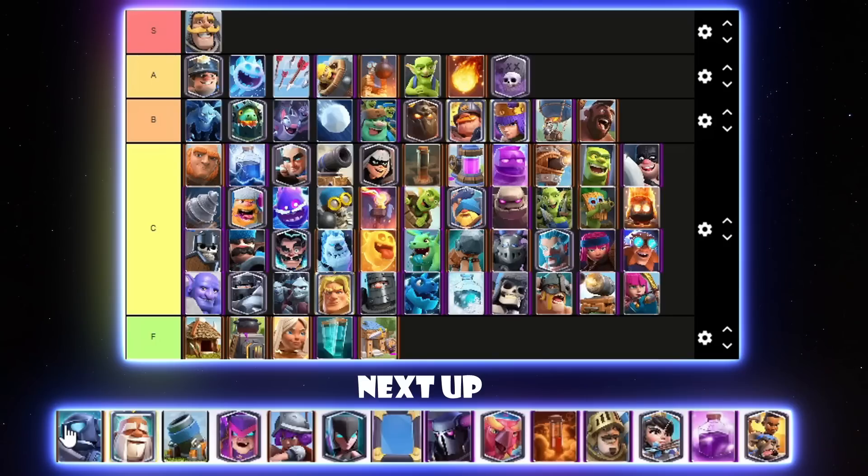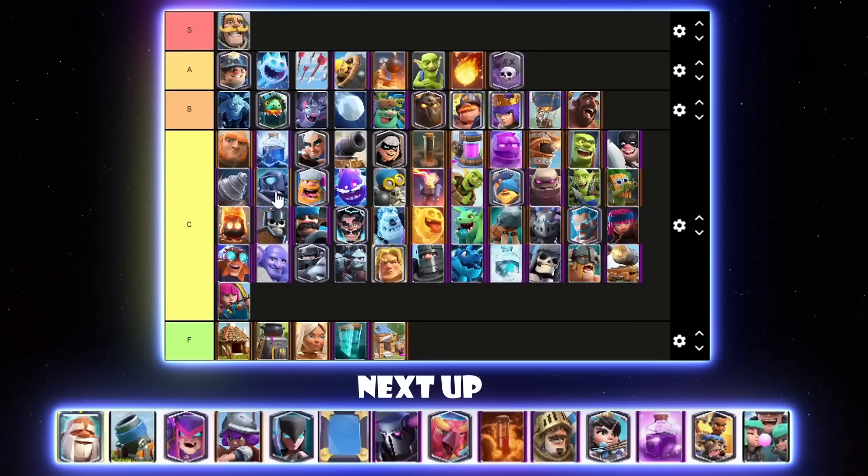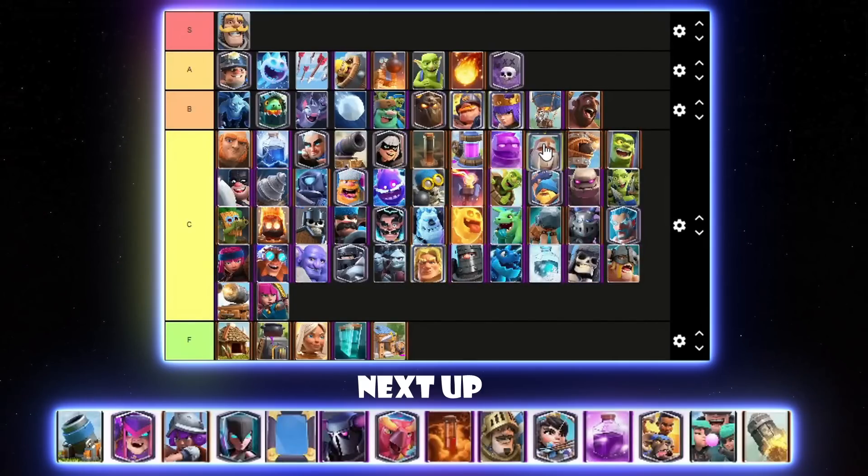Mini Pekka is used in one meta Goblin Giant deck and some Sparky decks, but I don't think it's the Mini Pekka that really makes those decks good — it's mainly the other stuff in them. I'll put it above Lumberjack in C tier. Monk hasn't really been very good at all recently — I think mainly because Evo Knight destroys it, and also it's quite bad against Lava Hound. Various things just don't favor the Monk right now. I'll put it in C tier.